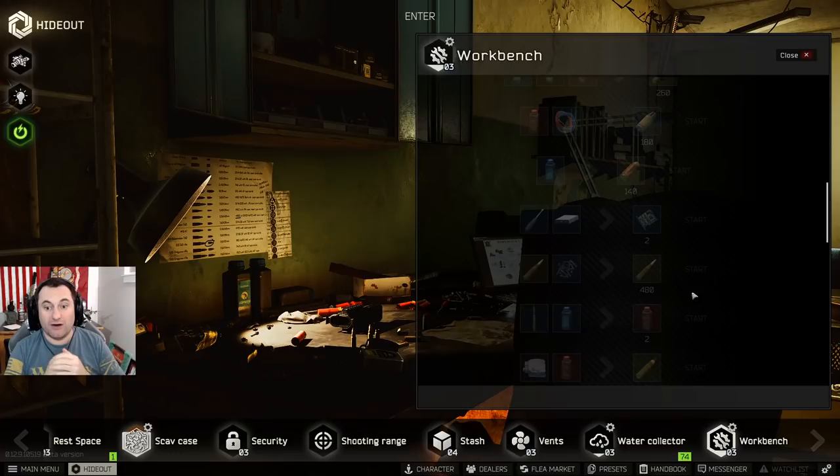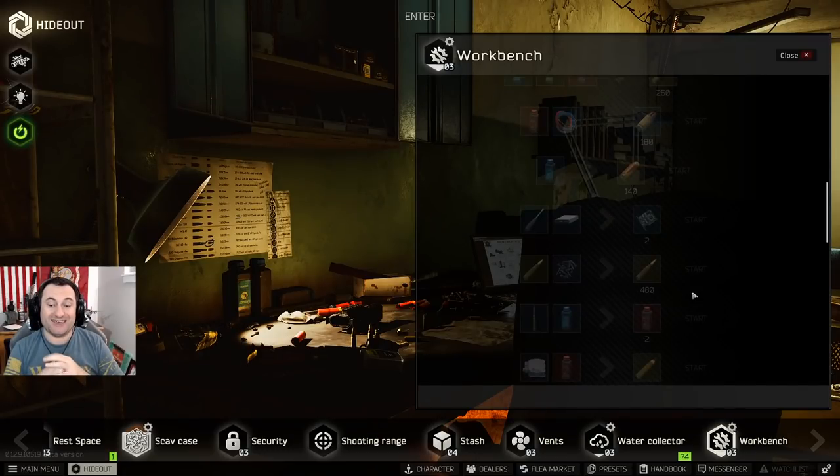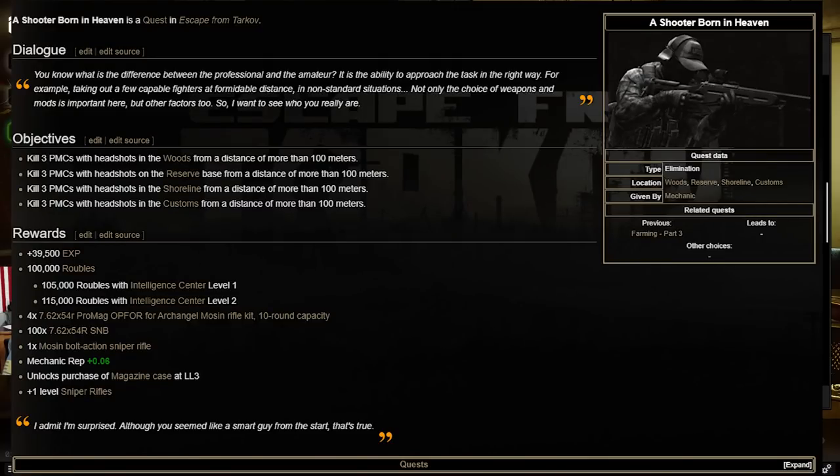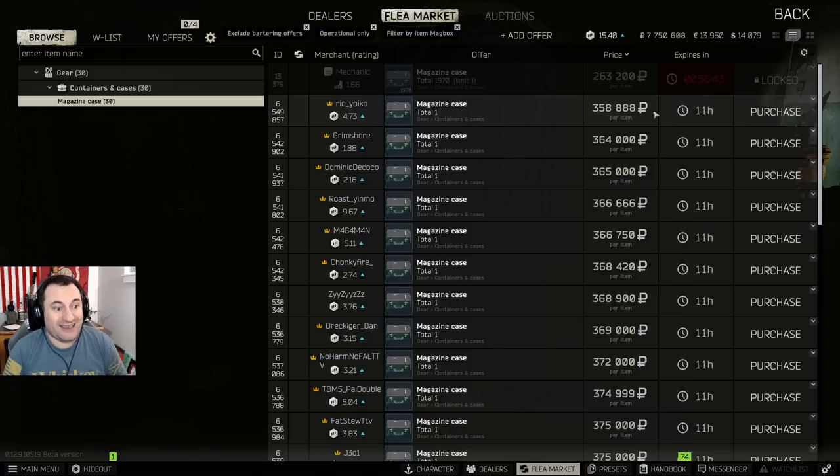Here's some bonus advice. First, if you want to make a ton of money in the hideout, get Shooter Born in Heaven done. It opens up the SCAV junk box craft. Right now, mag cases are selling for 360–365k. You can buy them from Mechanic for 263k — buy three per cycle, turn them into a junk box, and you'll make a ton of money. But this won't last forever; mag boxes are going to get cheaper as more people get the ones they need and more people can craft them.